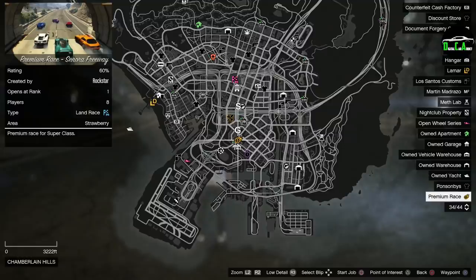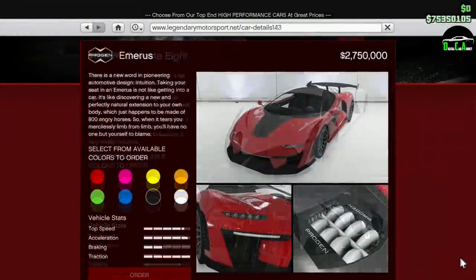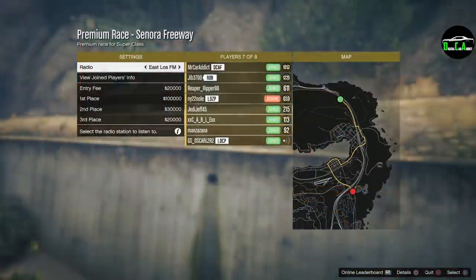And lastly, we have this week's premium race, which is Senora Freeway. This one is restricted to the supercars class. I highly recommend the Aerie DeVest 8, Emerus, or Krieger for this race. For those of you who've never done this race before, it's pretty easy for the most part.